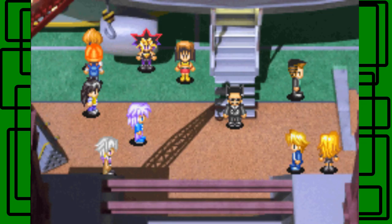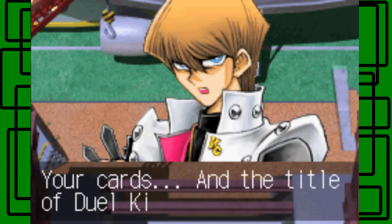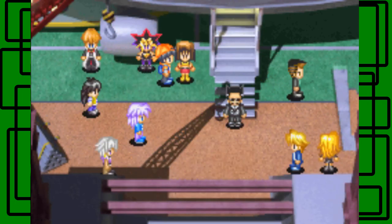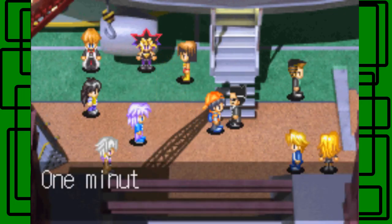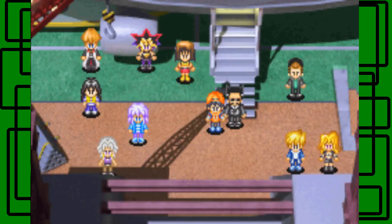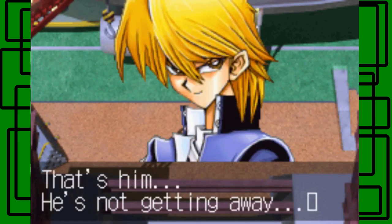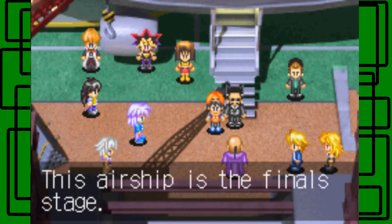The game doesn't play by the rules if you're the main protagonist. Seto Kaiba says he's going to win it all — your cards and the title of Duel King. Yugi says Marik Ishtar hasn't appeared yet and wonders if he will. Taya wonders if the last duelist will make it on time. With one minute left, Marik Ishtar arrives and gives his name.